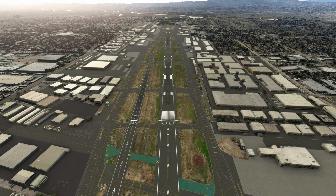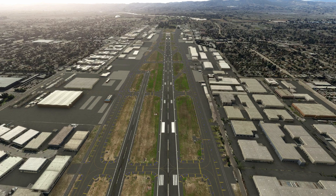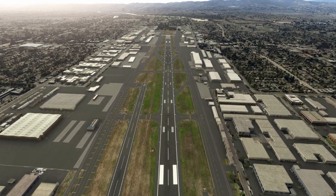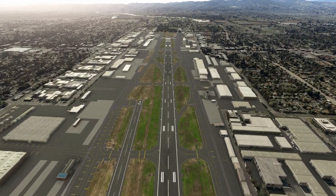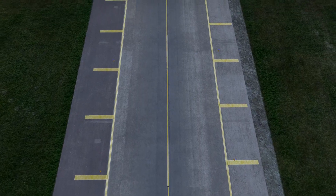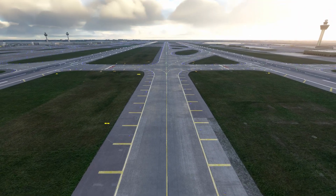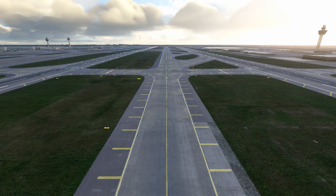I'm going to start this tutorial at a smaller towered regional airport that has a simple set of taxiways for us to follow to get started. Unlike runway markings that are always white, taxiway markings are always yellow. Taxiways always have a centerline that consists of a single painted yellow line.